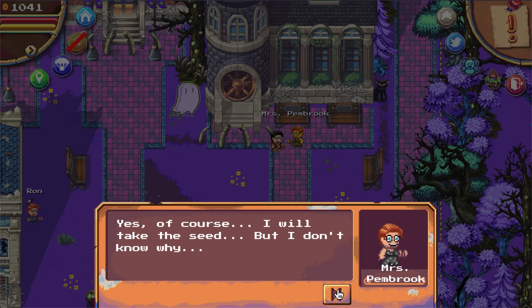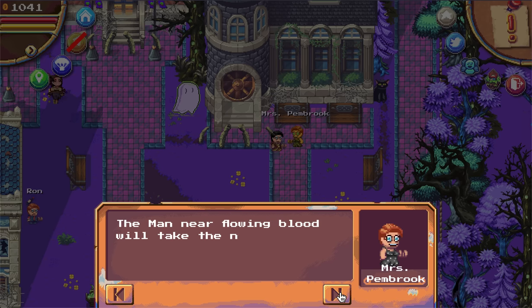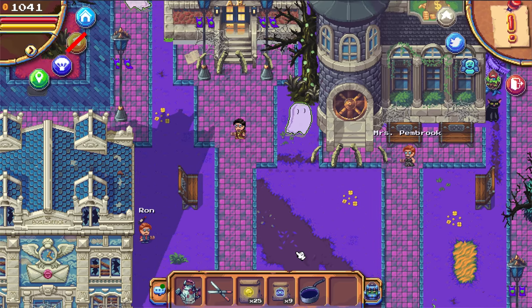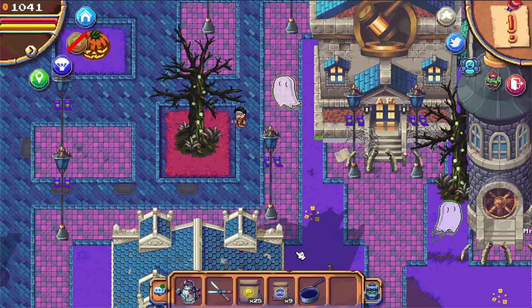Mrs. Pembroke also takes the seed and gives you a new hint: the man near the flowing blood will take the next seed. That's Officer Pete next to the fountain.